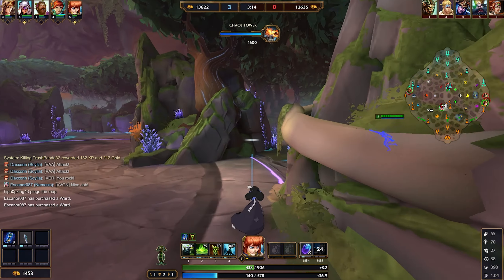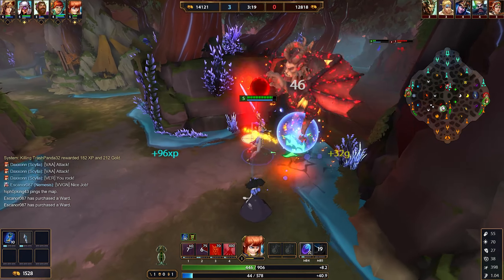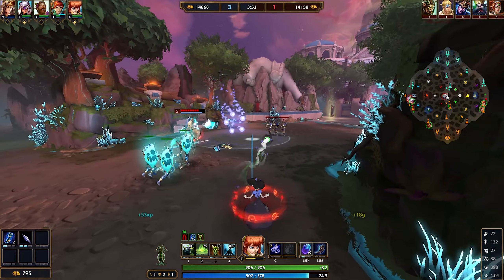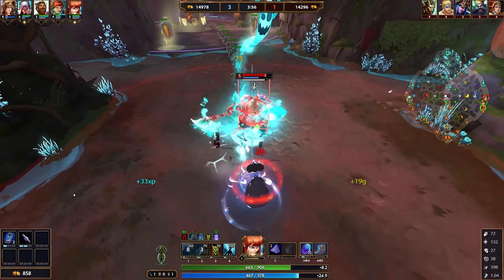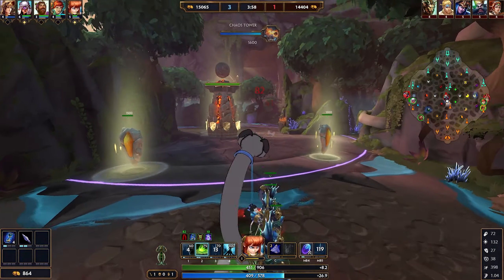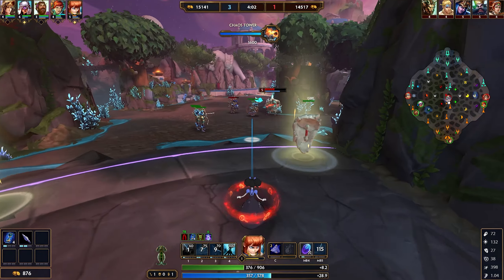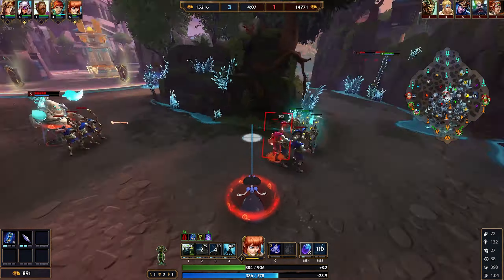Now, moving on to Scylla's first ability — this is a line attack. It stops on any enemy or god hit. This includes minions, jungle camps, anything of that nature. What it does is stop on that enemy hit and root them. You saw me use it there. It'll do damage and root them. The more you level it, the more damage you will get, and the longer the root duration.